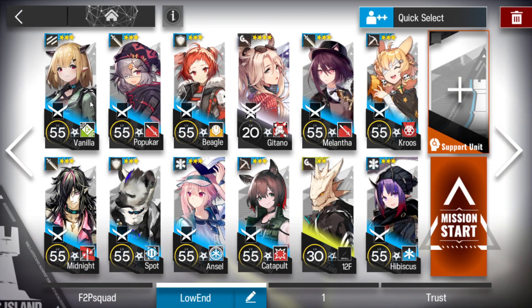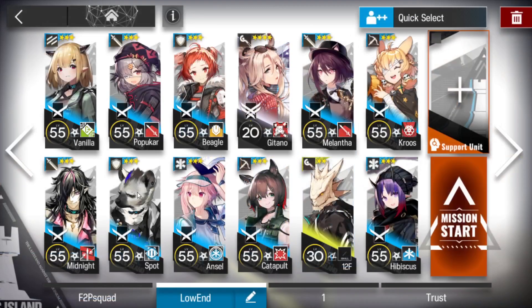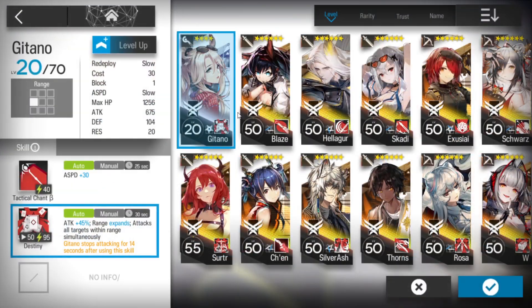You will need a good Vanguard to get DP — offensive or defensive, same thing. Then a Ranged Guard with Arts damage, or if you have Sivirash or Thorns, those types — they are 6-stars. Then an AOE Guard, a Medic Defender, your best Defender, two Medics, one AOE Sniper, and your best AOE Caster.